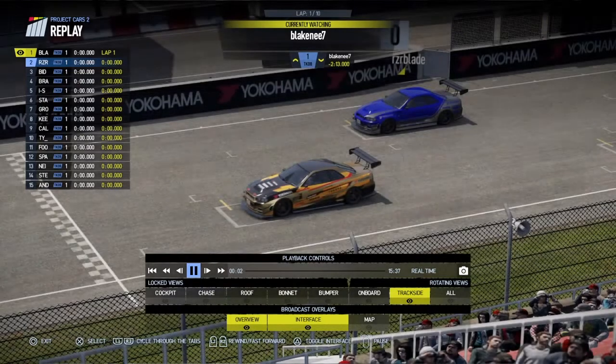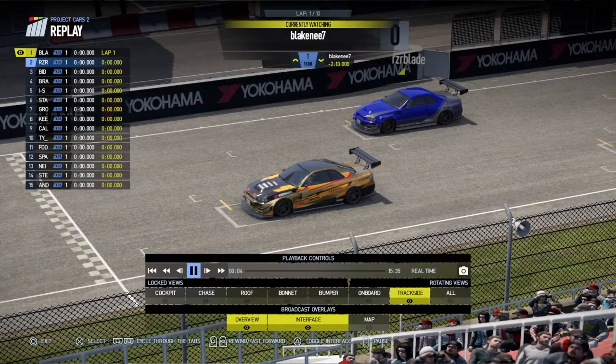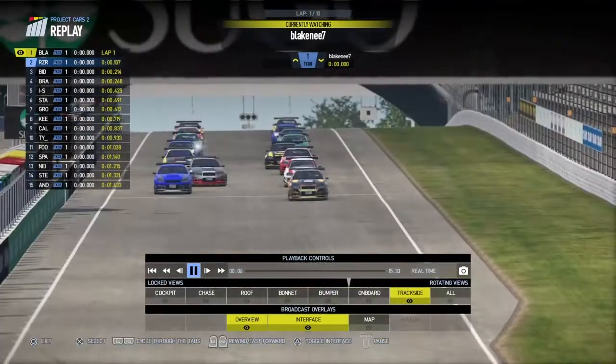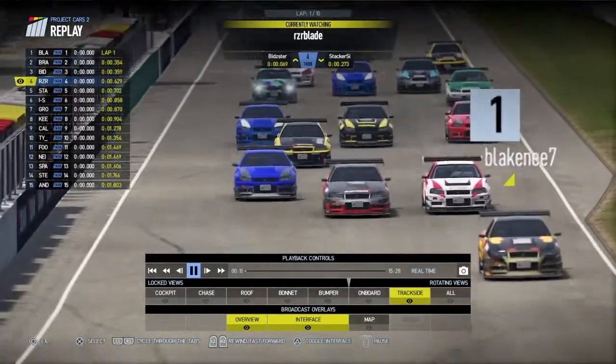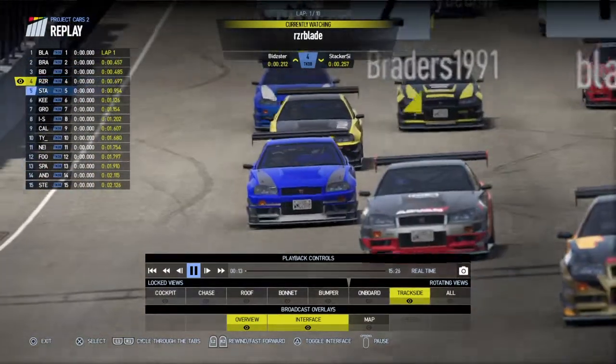It's Blakeney on pole from Arzadar Blade this time. As we get ready for lights out, revs up and away we go. Blakeney with a good start, and Bradders gets a good start in the middle as well, going straight through the middle of Bidster and Arzadar down to the first corner.